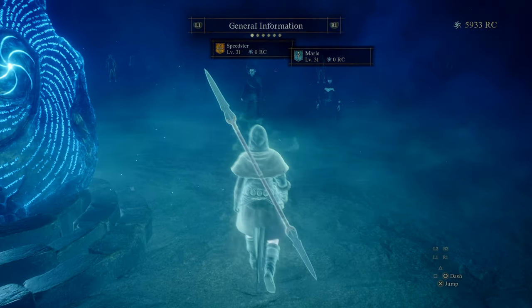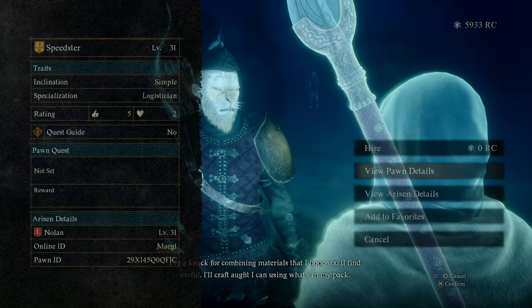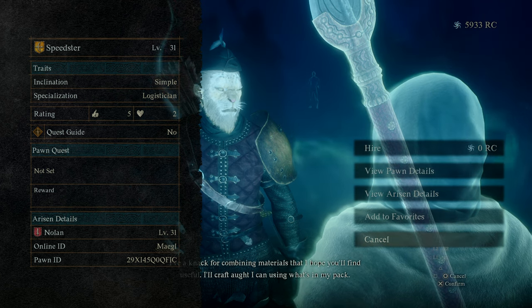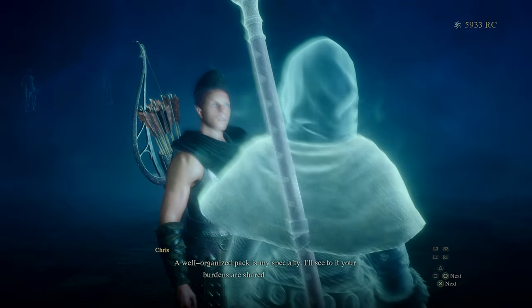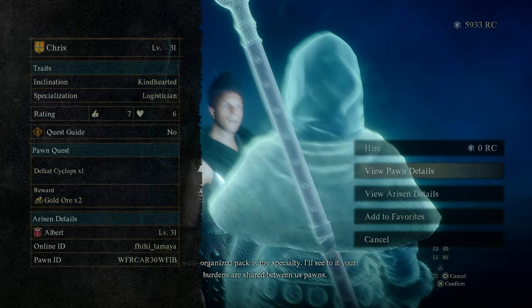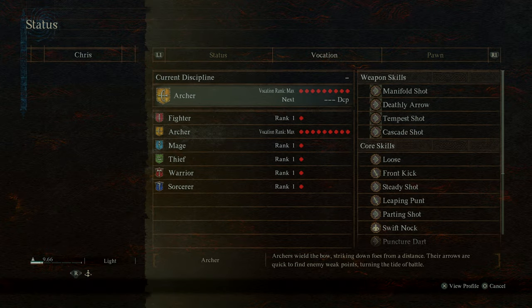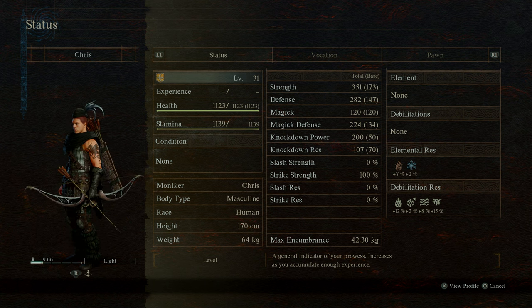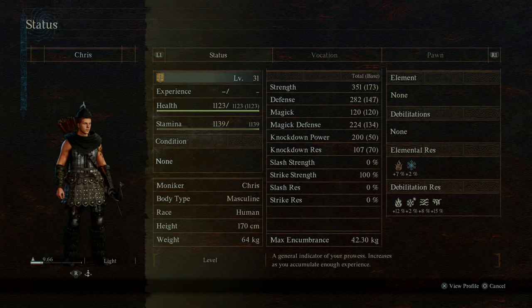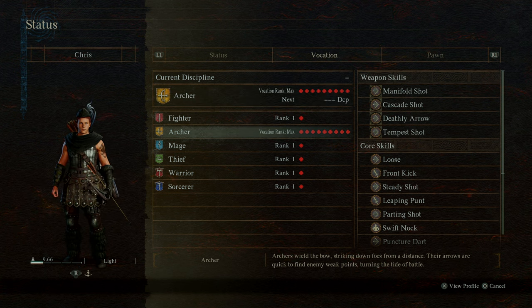Looking at Speedster — no pawn quest and no quest guide, why is that set to no? Chris — defeat Cyclops, get two gold ore, no quest guide but still pretty cool. Is there any way to look at gear? I guess there isn't. But Chris is a maxed out archer with some pretty cool equipment. Let's go kill Cyclops together. And then we have Mimi, Rick — Rick's looking pretty decked out. Oh Fleckin, what is that helm? I already have an archer though.